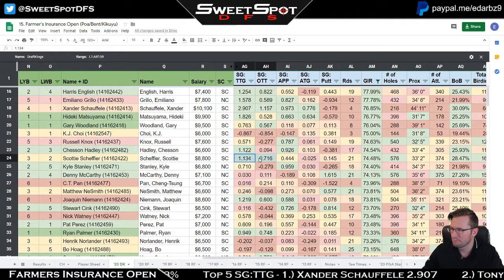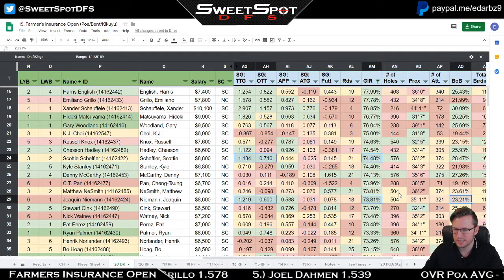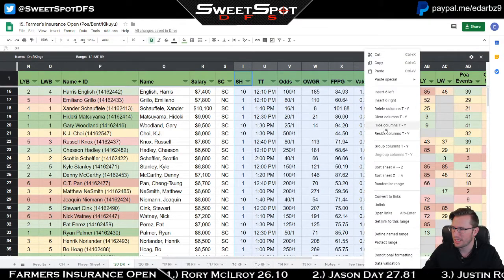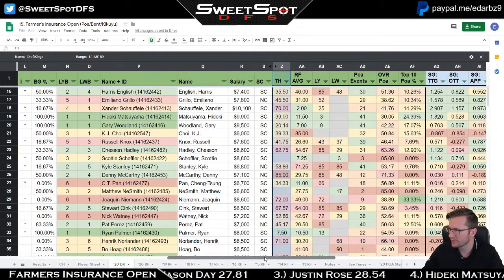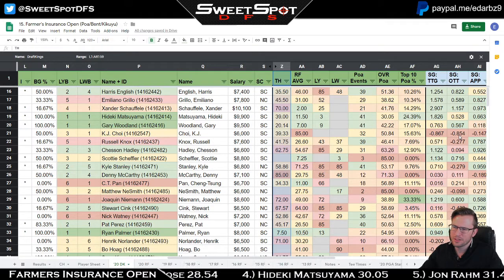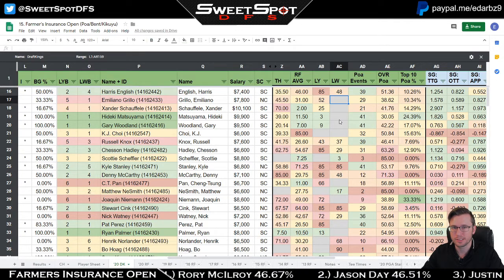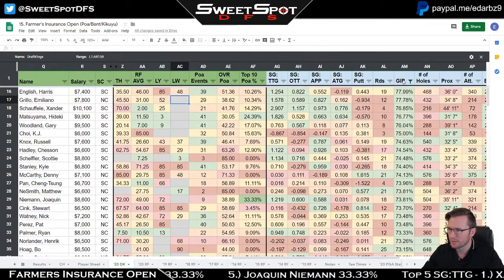For green in regulation, Xander is at the top. I like pairing GIR with birdie-or-better percentage, especially for someone who doesn't putt great. Scottie Scheffler and Joaquin Niemann look interesting. I won't talk more about swing stats — let's get into the POA stats, which I think will matter quite a bit this week.